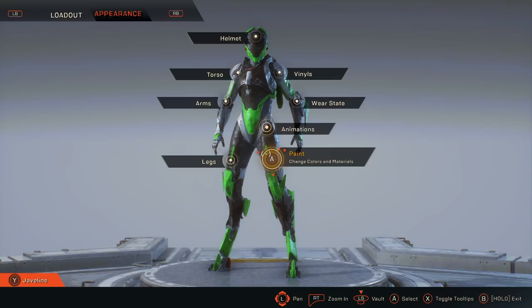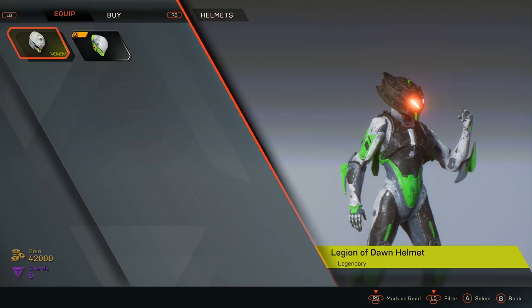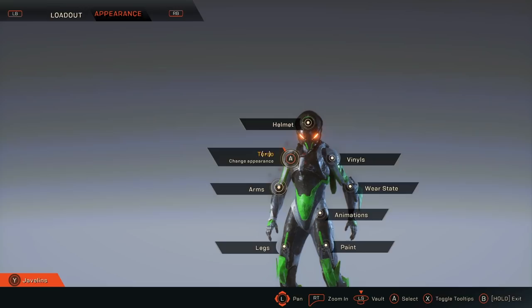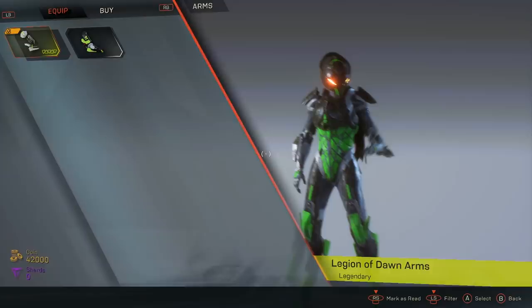One thing I like about Anthem versus a game like Red Dead Redemption is that you can change your suit's color scheme at any time — you really never see your character in Anthem anyway. So if you don't like something later you can always change it. The Legend of Dawn items are all equippable the same way as anything else: you have to go into each section individually and manually equip whichever pieces of armor you want on your javelin.